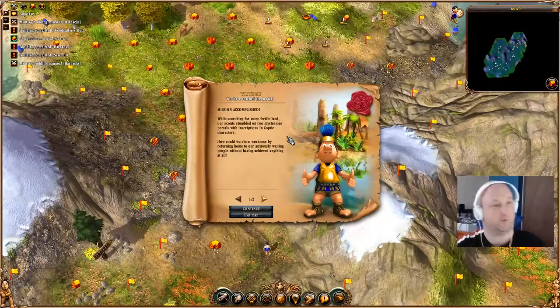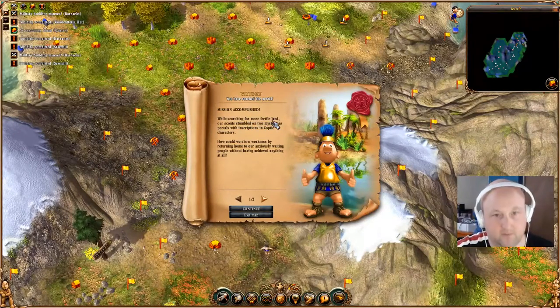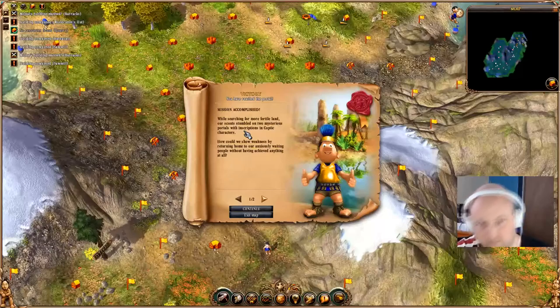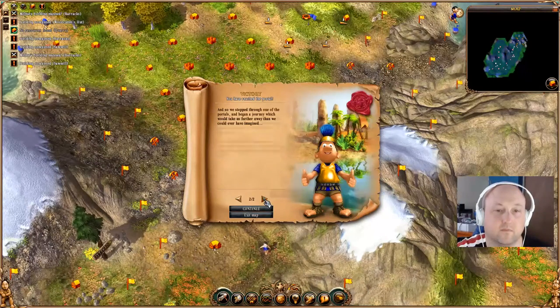Mission accomplished! While searching for more fertile land, our scouts stumbled on two mysterious portals with inscriptions in Coptic characters. How could we show weakness by returning home to our anxiously waiting people without having achieved anything at all? And so we stepped through one of the portals, and began a journey which would take us further away than we could ever have imagined.